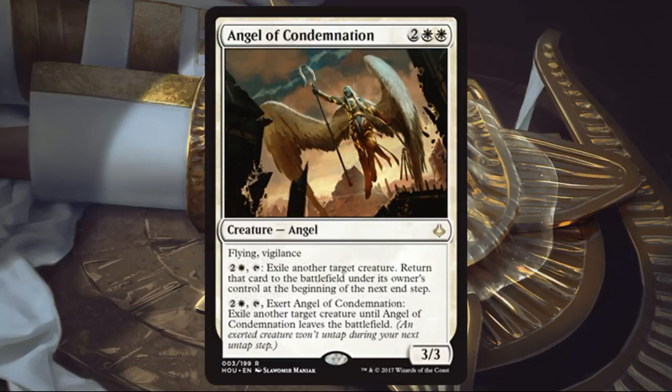Angel of Condemnation. This one is good in Limited — really happy to play this. It could be an early pick, maybe first pick in some packs of draft. Great in Sealed as well. A 3/3 Flying Vigilance for 4, even if it's double on color, I'm really happy to play this card. The abilities are a little awkward for me — sometimes they're good, and you just have to think of them as bonuses stapled on there.